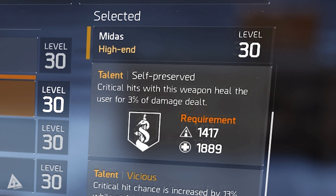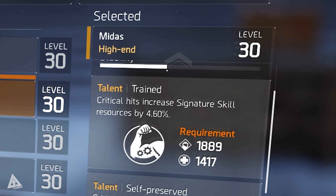Above that you have Self-Preserved, which makes it so that critical hits with this weapon heal the user for 3% of the damage dealt. This requires 1,417 firearm points and 1,889 electronics points — which is why my health, previously over 100,000, has taken a hit from reshuffling. Then the final perk, Trained, is the whole reason this weapon is so broken right now: critical hits increase signature skill resources by 4.6%, requiring 1,889 electronics and 1,417 stamina.